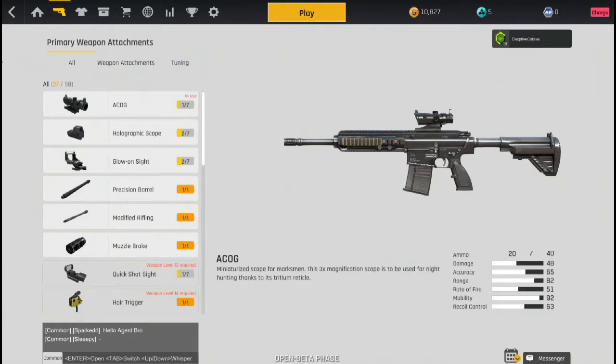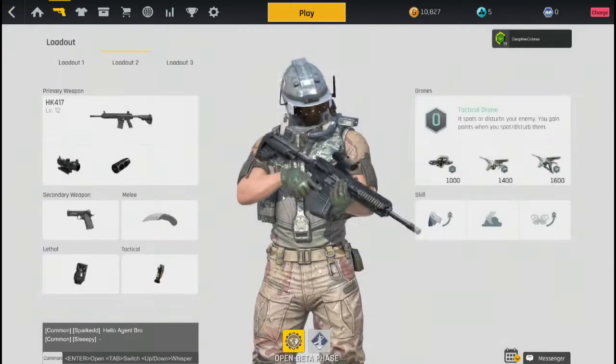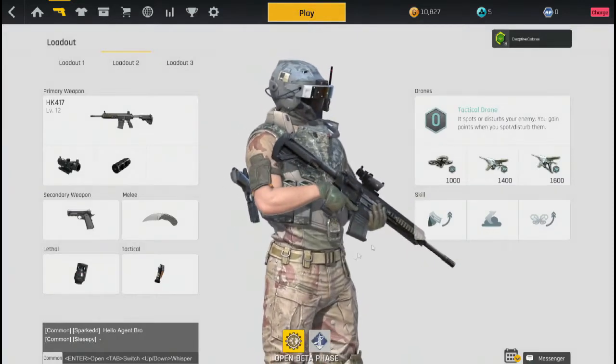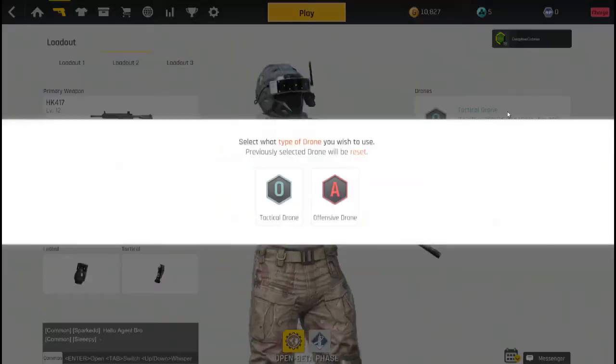My supplies are 1 frag grenade, 1 flash grenade, and 1 tactical drone set as the following: Slot 1, spy drone. Slot 2, UAV. Slot 3, counter UAV.